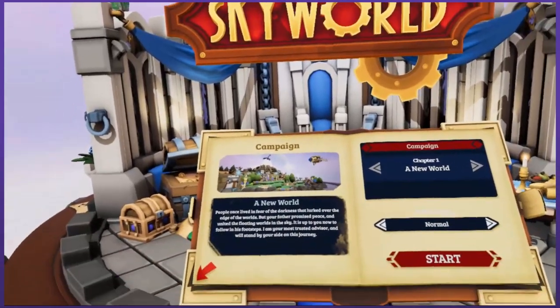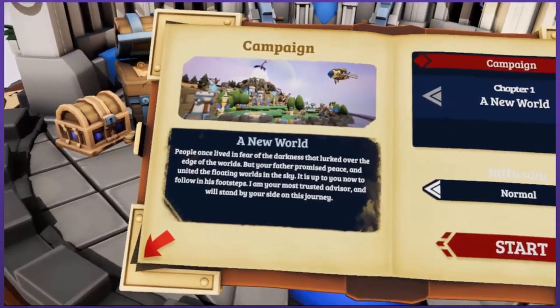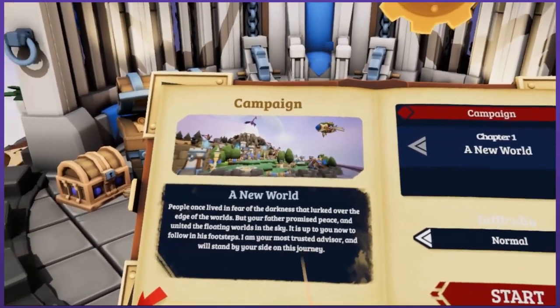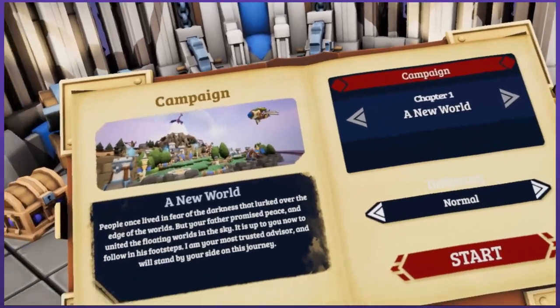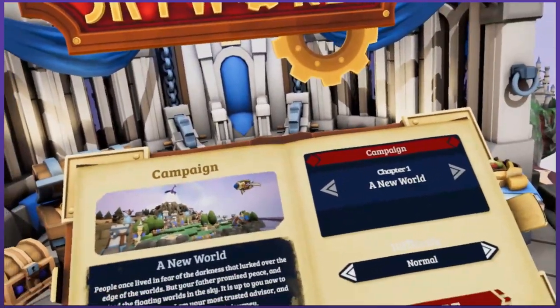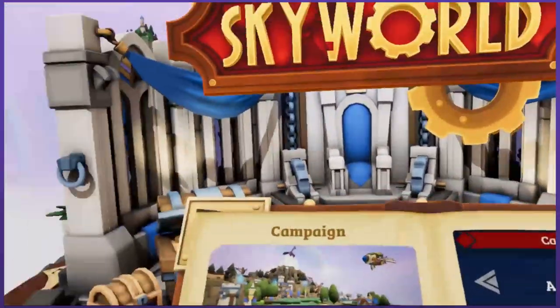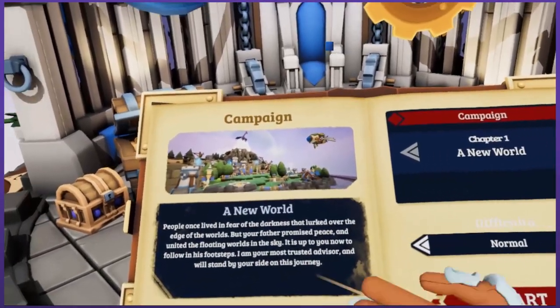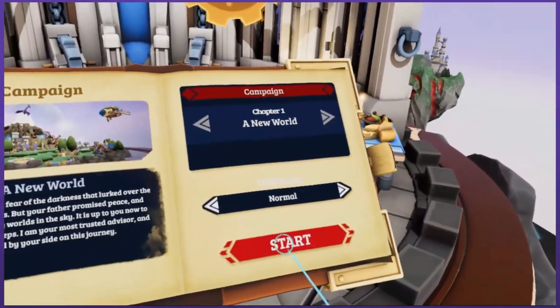A new world. People once lived in fear of the darkness that lurked over the edge of the worlds, but your father promised peace and united the floating worlds in the sky. It is up to you now to follow in his footsteps. I am your most trusted advisor and will stand by your side on this journey. My most trusted advisor is a book. I'm not going to be doing much standing, I wouldn't think.